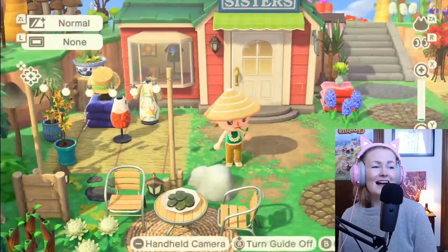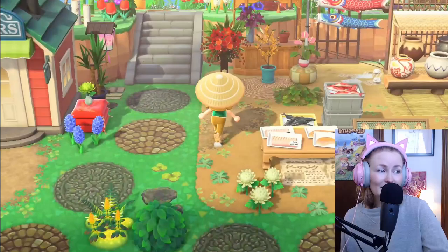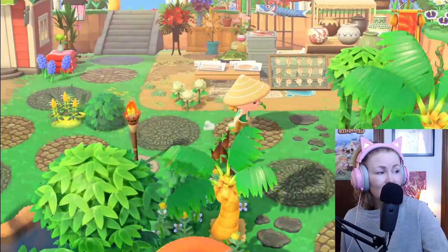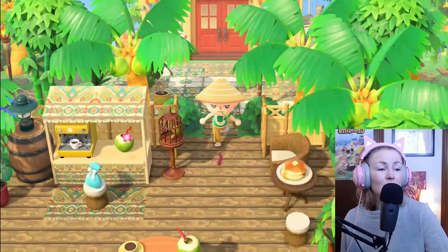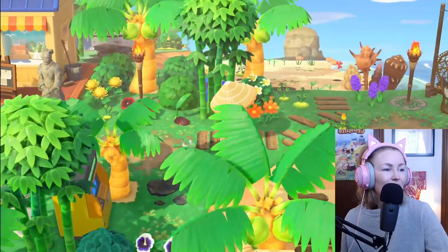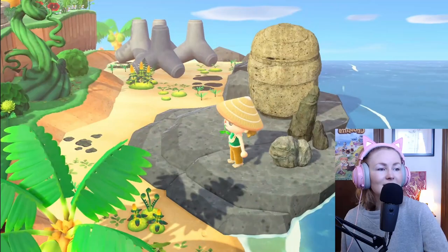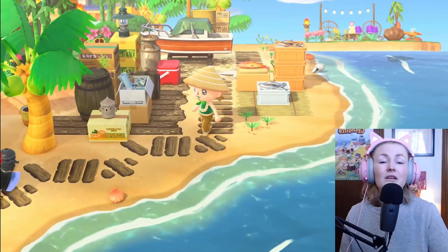This is my Able Sisters, very simply decorated. I actually did most of the decoration for Able Sisters through a challenge, but I ended up liking the way it turned out. To the right of Able Sisters I have a little market with some goods that my villagers have procured and are selling — you can come off the airport and get all your shopping done very easily. We also have Nook's Cranny, simply decorated, with a little cafe out in front. Over on the peninsula there's a little sitting area where you can have some coconut juice.